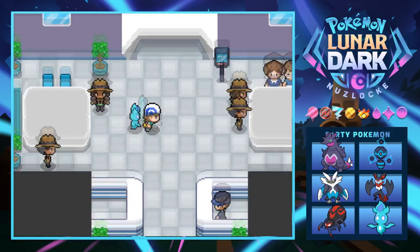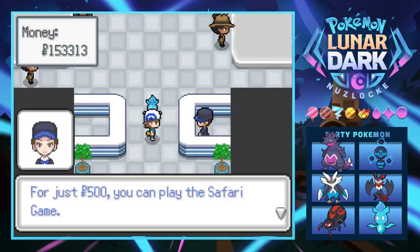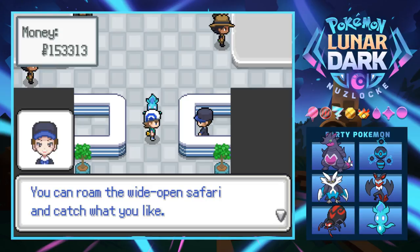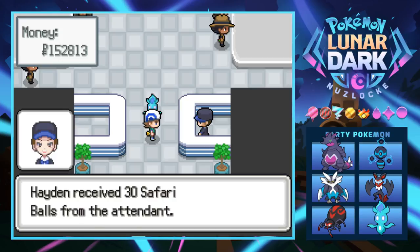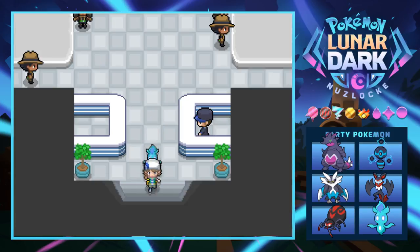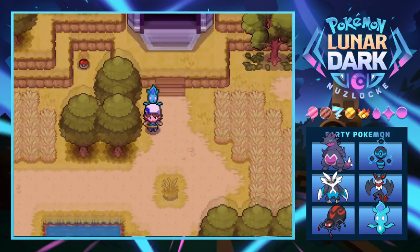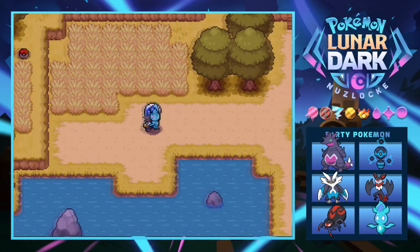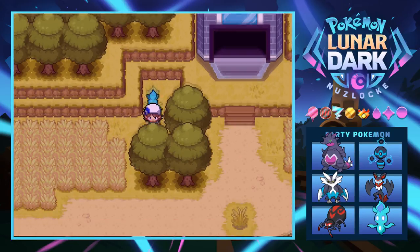Alright, let's continue and catch ourselves one of these things. It's 500 to play - you can roam the wide open Safari and catch what you like. There are probably items in there too. We can only catch the first thing we come across to stay true to Nuzlocke rules. A lot of people allow different catches per area, but we're sticking with just the first. There's an item down this way - a Full Restore, very nice.